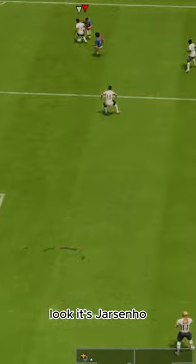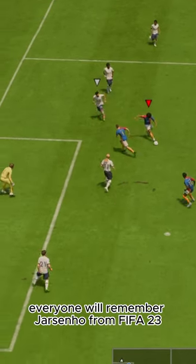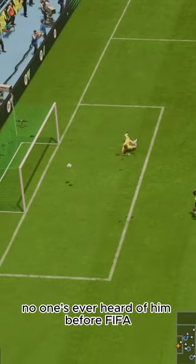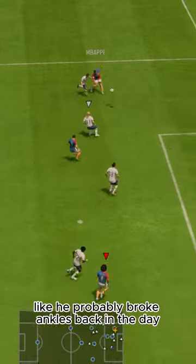Overall, look — it's Jerzinho. He's one of the most overpowered cards in the game. Everyone will remember Jerzinho from FIFA 23 as an insane card. He's 78 years old, no one's ever heard of him before FIFA. Now he makes people break controllers like he probably broke ankles back in the day.